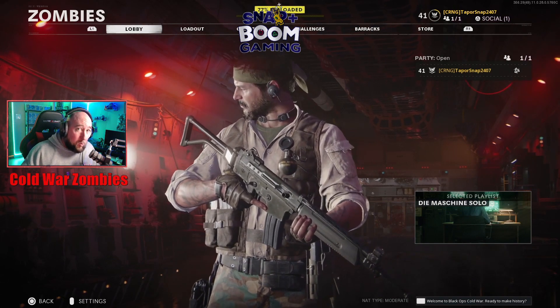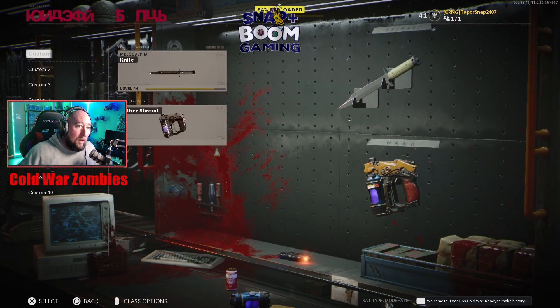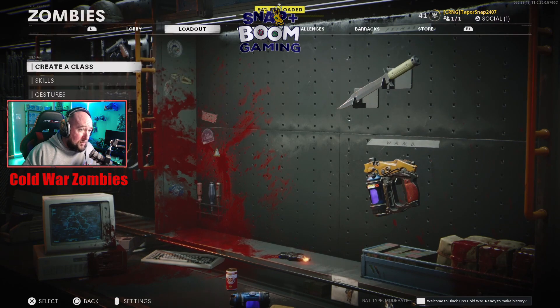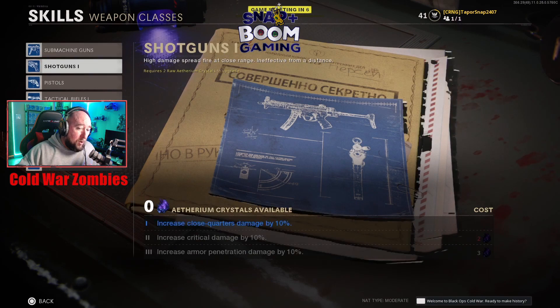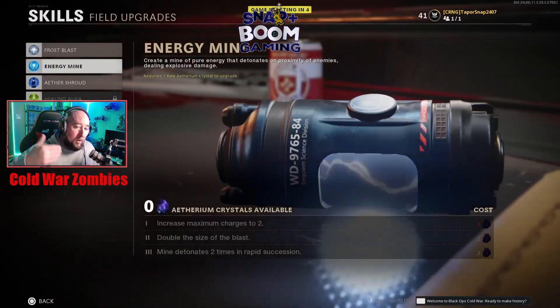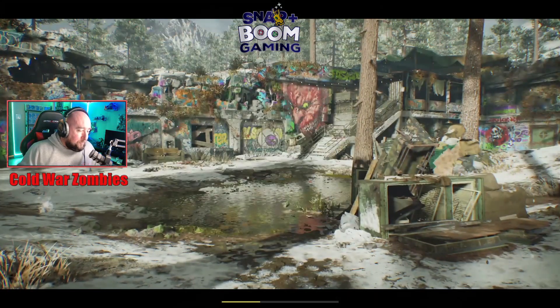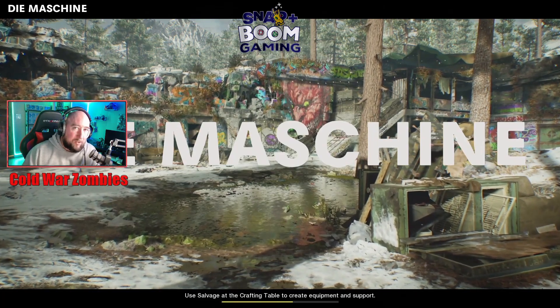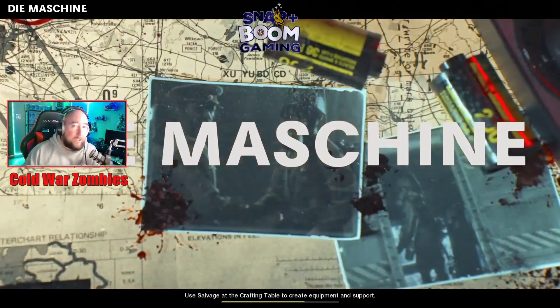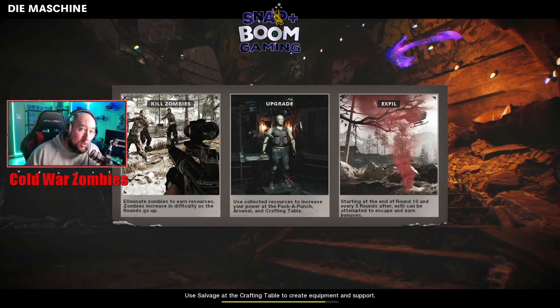If you want to figure out how to get Pack-a-Punch and what all that means — your first loading screen is just your custom setups and skills. You'll get Ethereum crystals you can put in, and you get points which will increase your skills, field upgrades, perks, and things like that. Those are just your custom builds.